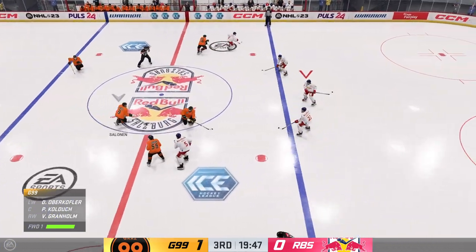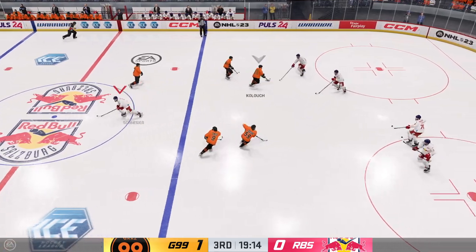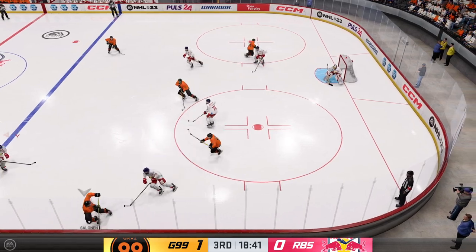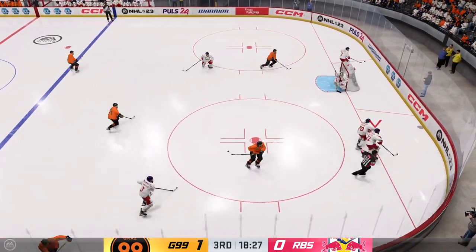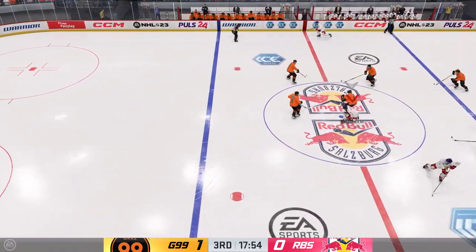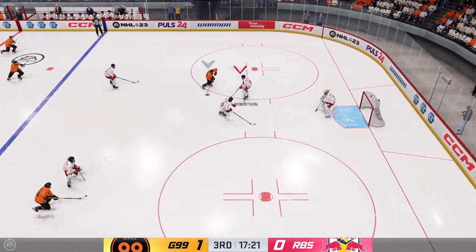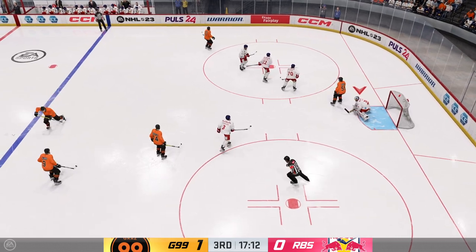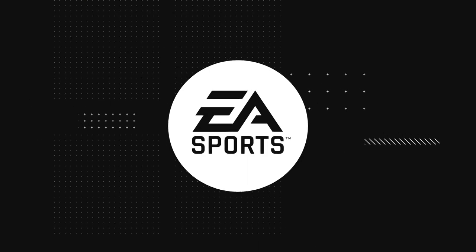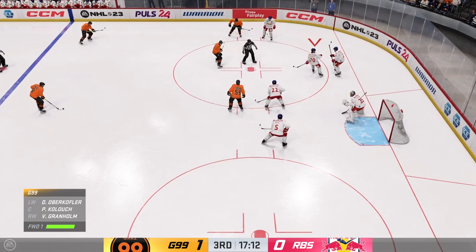They have dropped the puck here in the third. Ray, with two periods in the books, what are your thoughts? Salzburg's frustration is pretty evident — they've had all kinds of chances, but that goalie down there has been amazing. The Red Bulls gain control of the puck against the wall, gains the zone through center. Here's a chance — puck is frozen and we get a stoppage in play. Lots of time left in this period. We've got a 1-0 game to this point.